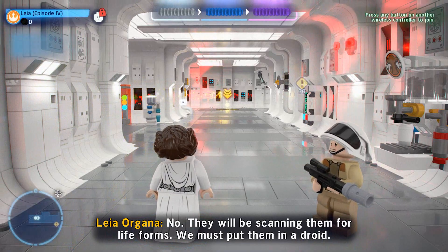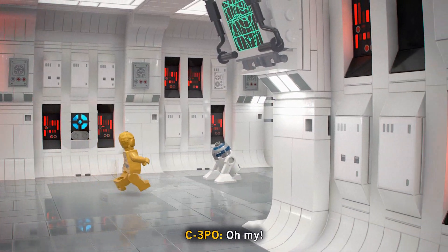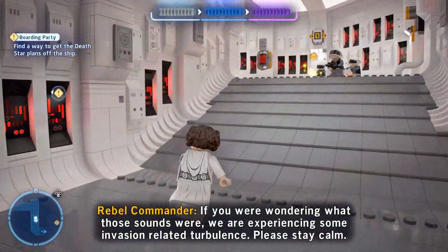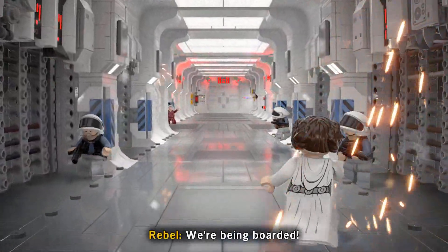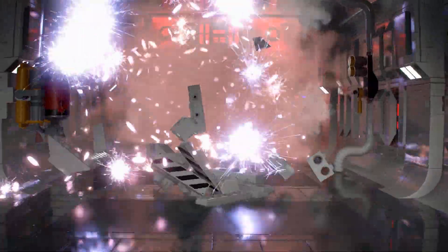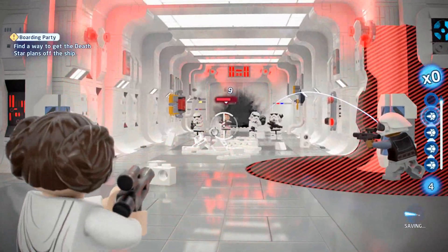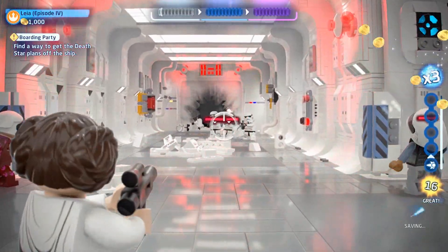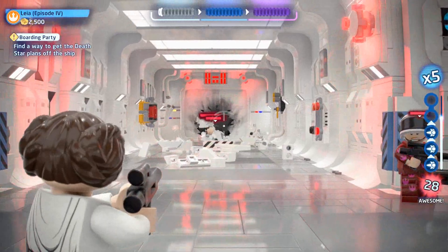We are officially in control of Leia as she trudges around the Tantive IV. There goes R2 and 3PO heading off. We need to secure these plans with somebody who is non-human, because Vader and his Force powers can manipulate you to tell him everything he needs to know. So we're going to place the plans in a droid - pretty cool. One trophy achievement requires knocking helmets off 50 Stormtroopers, so this is the first time we've really seen them. We're going to aim at the head and take off those caps.